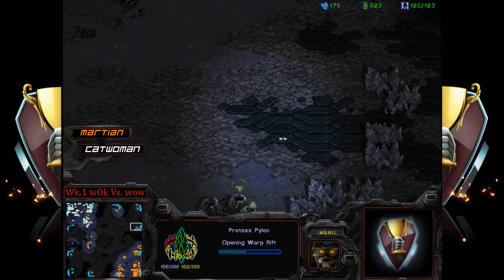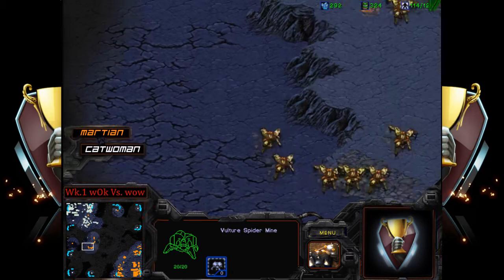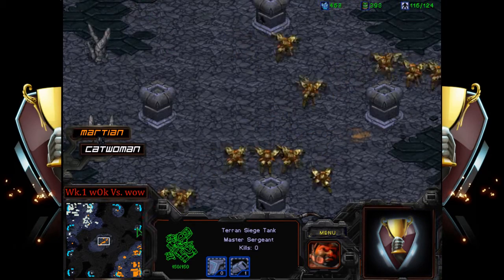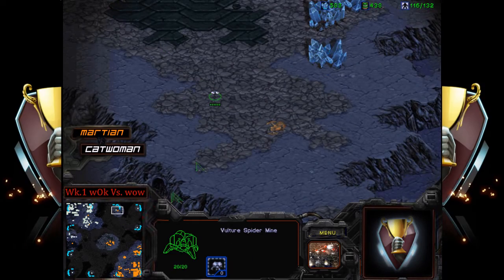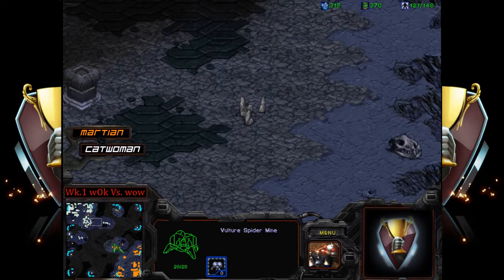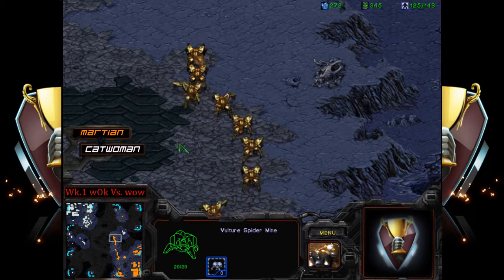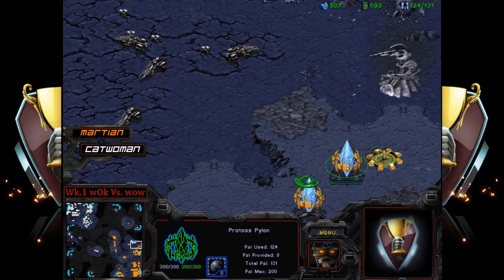Catwoman knows about this three-base turtle Terran build — it's a nice way to figure out when your opponent is taking an expansion, putting spider mines by all the base locations, knowing when those bases are coming down and being really annoying about it. From there, you can send vulture squadrons to counter — which forces the Protoss player to be less aggressive. It looks like a vulture tight wall-off here, just putting down more spider mines.